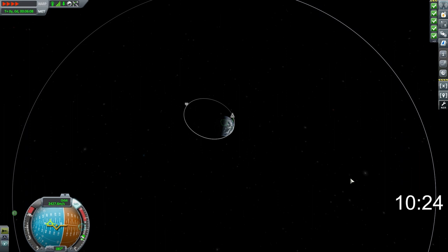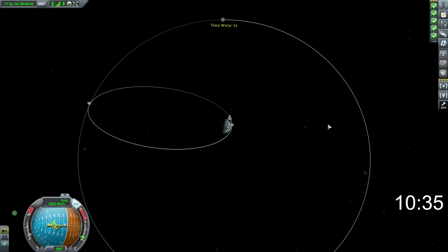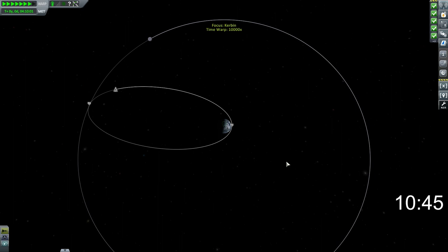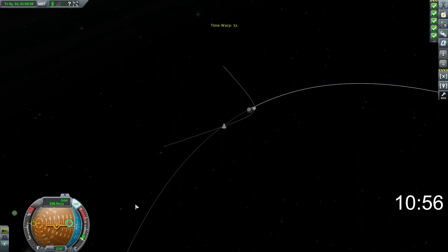Sadly, we don't yet have patched conics unlocked from the tracking station, so we need to basically eyeball this. We don't even know if we've got an encounter until we time-warp in and end up in the moon's sphere of influence. And there we go — we just fell into the moon's sphere of influence. Now we want to slightly adjust our flyby so that it intercepts the surface, doing a very small radial-in burn to make sure we do actually intercept with the moon's surface.